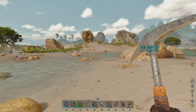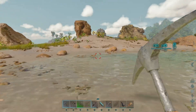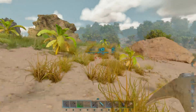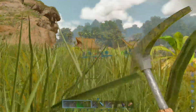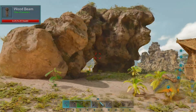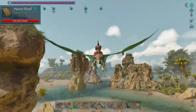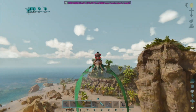I just remembered we can go get explorer notes on this world and that'll help us level up faster. I can't believe I forgot about that. Let's go get ourselves an explorer note and then we'll be able to kill things and level up way faster. Lucky for me I know where some explorer notes are - they're on this island just south of us. We've got plenty of extra carry weight so let's head over there.